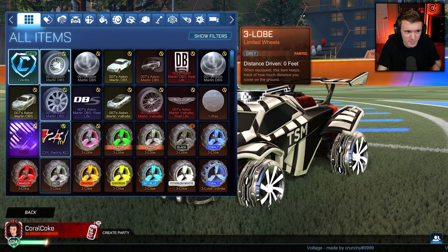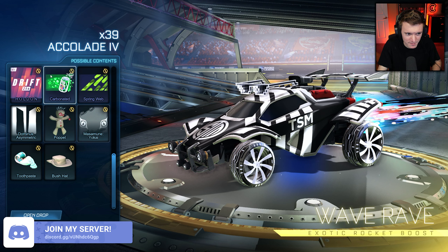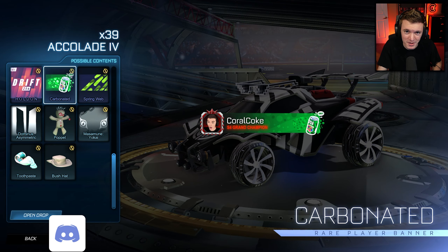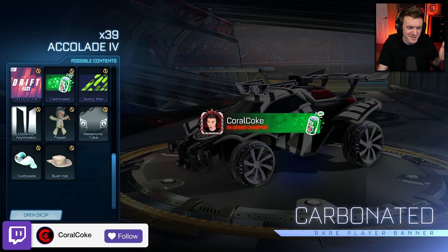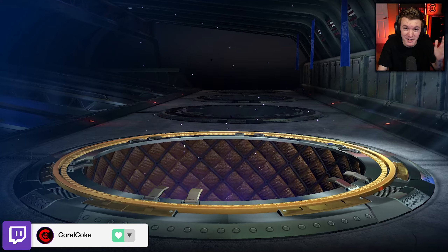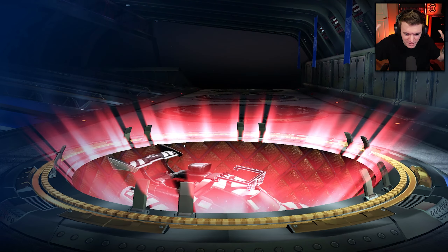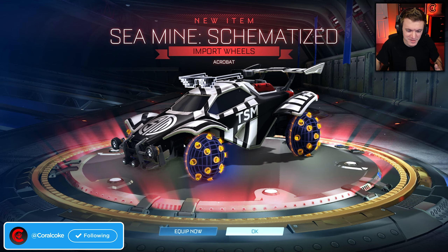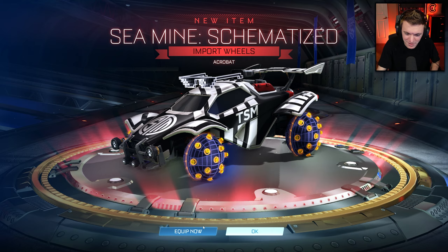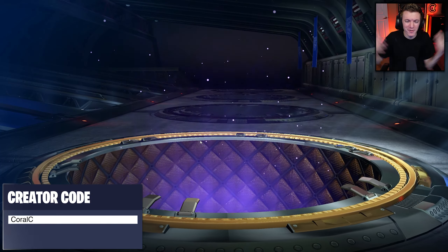I've never changed my banner since Season 4. You're probably wondering why I don't change it. Well, Season 4 was my hunt for Crimson Carbonated, and it was a very special moment for me when I got it. Coral Coke is my channel name, and my channel color is Crimson as you can see in the background.